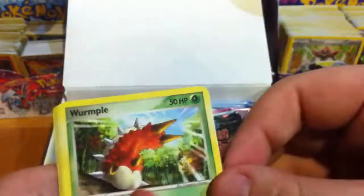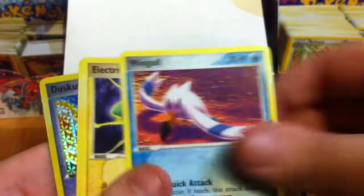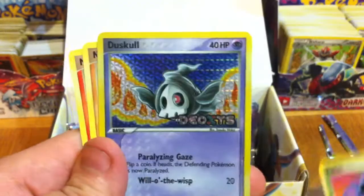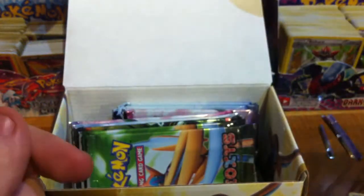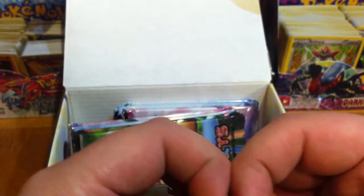We have a Wurmple, Taillow, Wingull, Electrike, Zubat, Reverse Duskull, Nosepass, and a Magcargo. My Rare is a Shiftry. This many dupes — they're not rare at all.